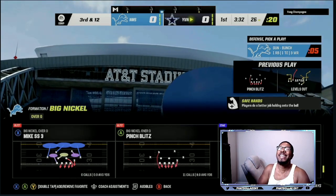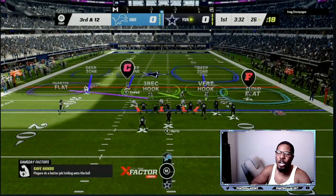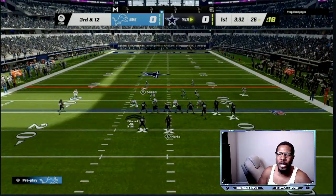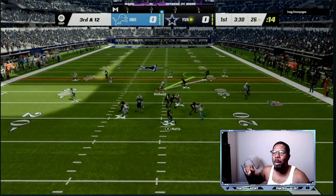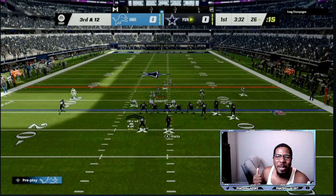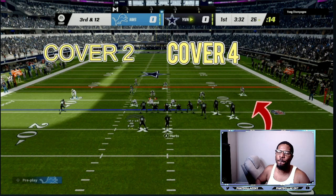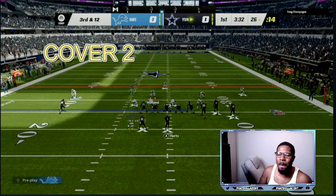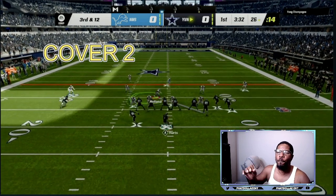This will all be broken down in the updated ebook — you get it one time and there are updates every single week. We're going to flip the play and put the cover four side on the bunch side. As you can see, everything is matched accordingly and the pass rushers are coming in super fast. We've got the cover four side on the bunch side and a cover two side on the back side. This is a cover nine — flip the play so the cover four is matching.